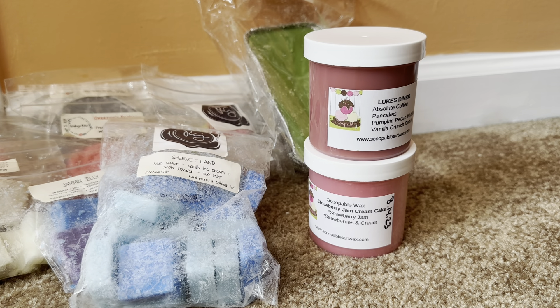Next we have Jam and Jelly, which is strawberry jam, raspberry sauce, blueberry cobbler, blackberry jam, butter cookies, and peach cake. This is a new-to-me scent. On cold I mostly get the raspberry sauce and blackberry jam, and I hope the strawberry and blueberry come out more on warm. Then we have Chunk Muffin in Dragon Fruit Fizzy Pops — I think I've had this before from them. On cold I mostly get fizzy pops. She has such a good fizzy pops fragrance oil!